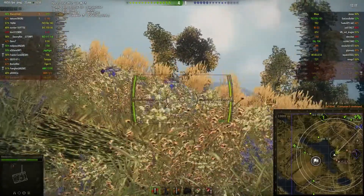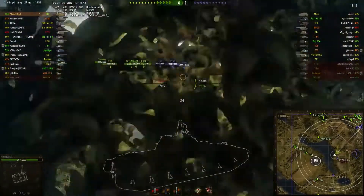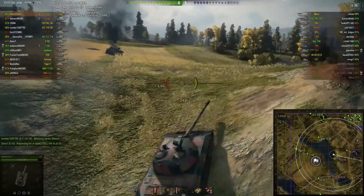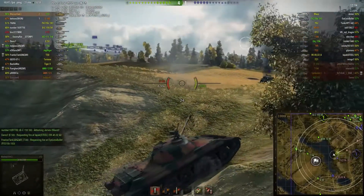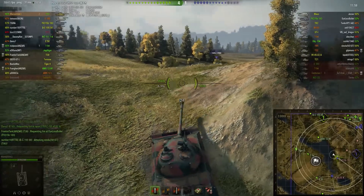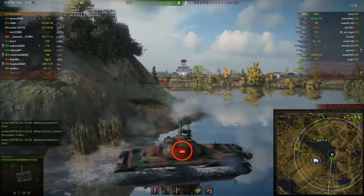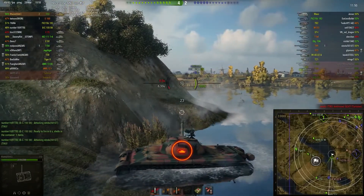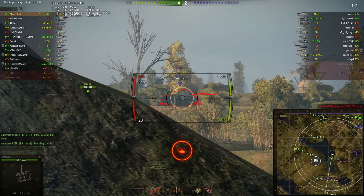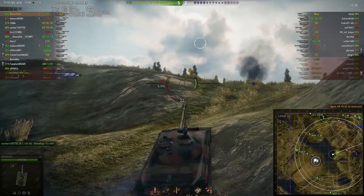Doesn't want to have his nice position here threatened by anybody. Just cresting the hill ever so slightly more and more to try and get some hits on people, but unfortunately just hits the dirt instead of the Mouse. Looks like the 183 is poised in this position - unfortunately with the shape of the terrain in front of him, that 183 is going to have to crest the hill far too much and put himself at risk. Just offering some aid on the southern flank to the AMX-12T who's doing a great job of spotting out the enemy. Able to take out that VK, and that is kill number three.